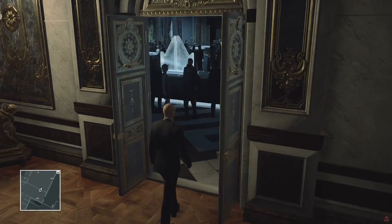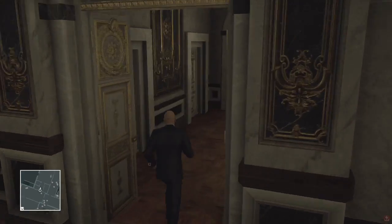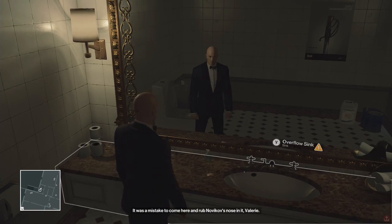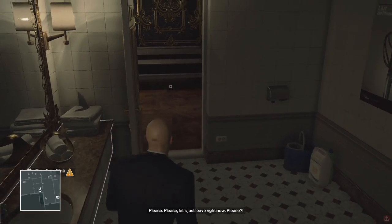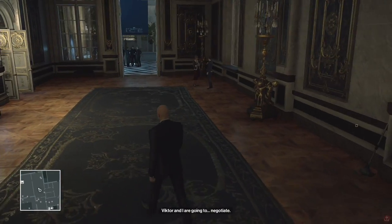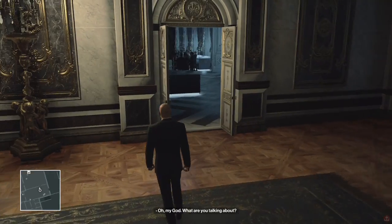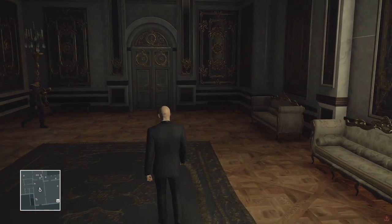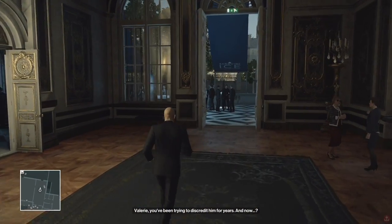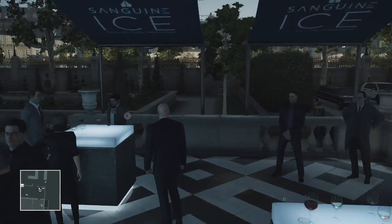It might not be the third floor, I think it's the second floor — I could be wrong. And then the third way is the way that I'm going to show you now, which is using this invitation to the secret auction upstairs, the IAGO or whatever it's called. I've just picked up the invitation from the bathroom, and I don't need to get a costume, I can just make my way up there. I just need to head to where you show the guys your invitation, and we will make our way up there.